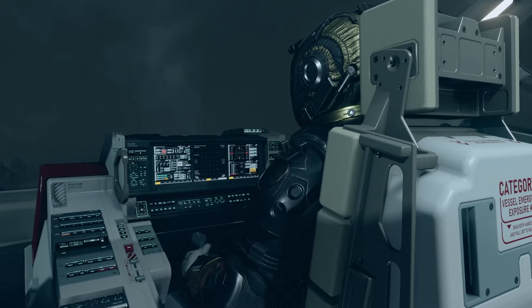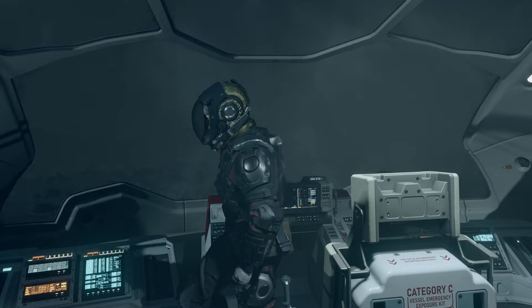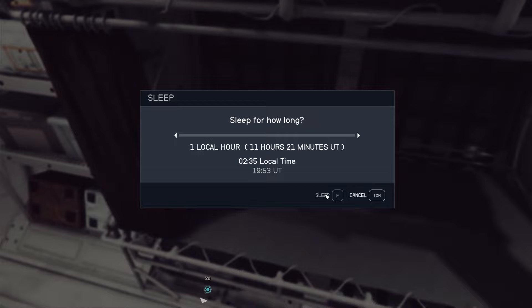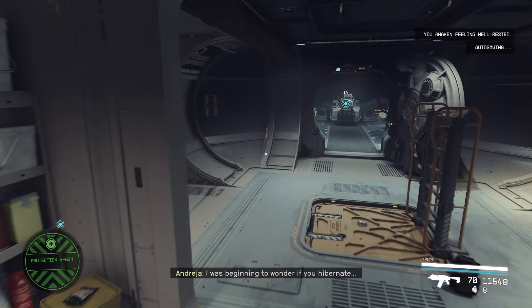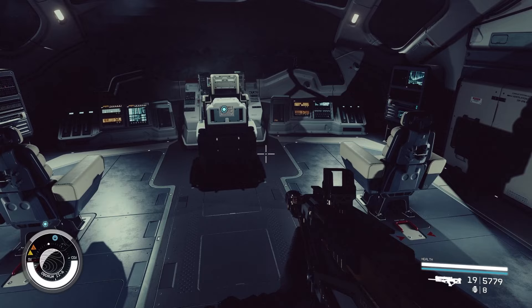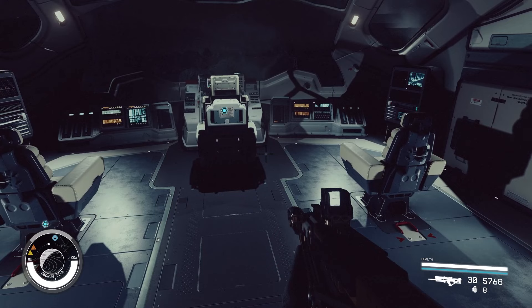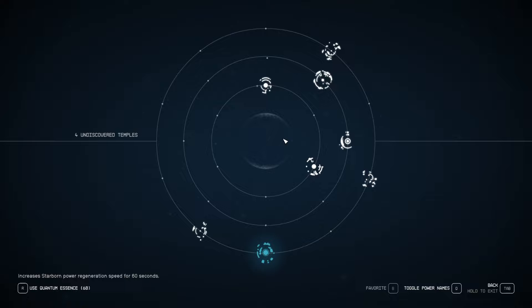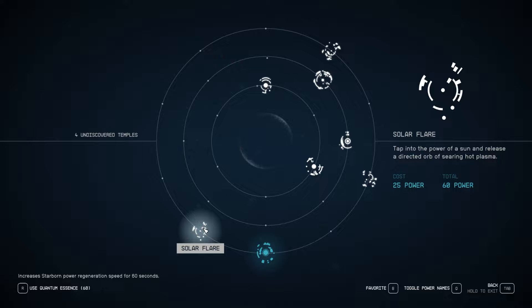All right, we are back. I'm going to take a quick nap, and then we're going to check out our new powers. Poor quality air in here. I was beginning to wonder if you hibernate. Let's look at our ammo, top some stuff off — want to be prepared. So let's check out our new power. Solar Flare: tap into the power of the sun and release a directed orb of searing hot plasma. That's something we can at least test.